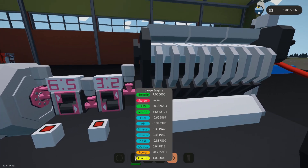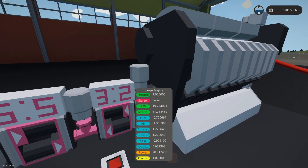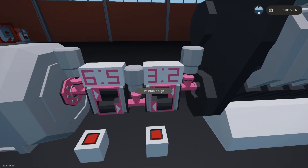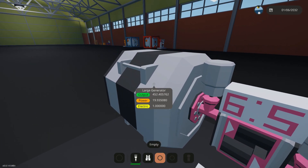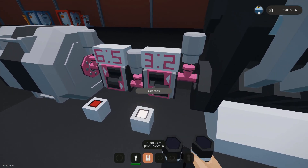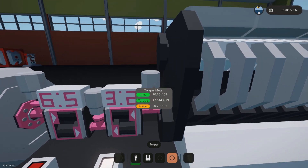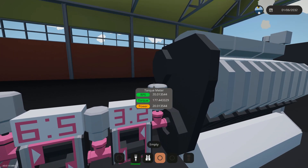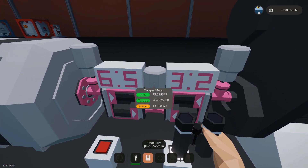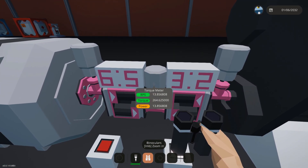At 20 RPS — the engine's default — we're getting 215 torque and the generator outputs about 450. Now if I turn the gearbox on for a three-to-two ratio, the engine side stays the same because it hasn't gone through the gearbox yet, but on the output side we now have 13 RPS.